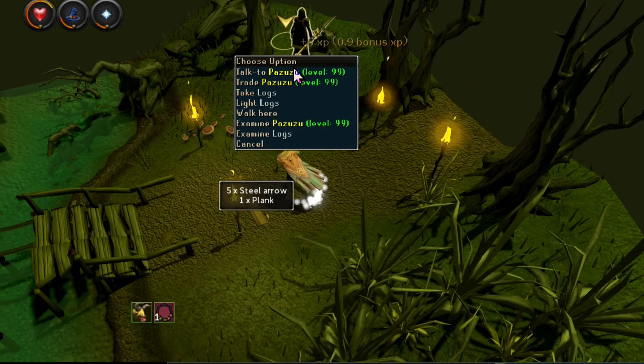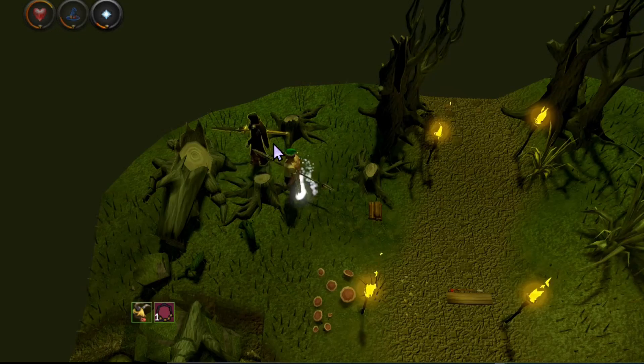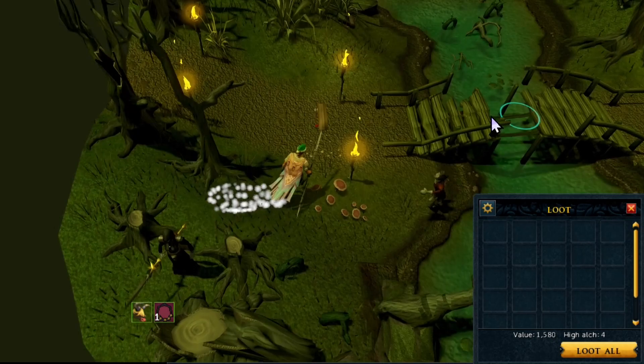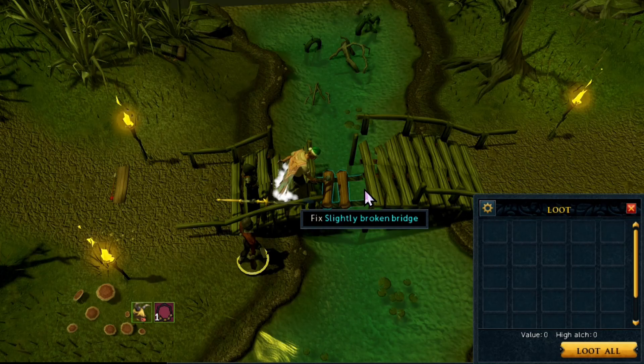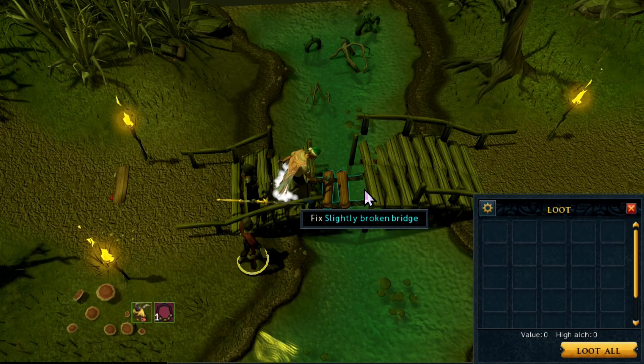When it comes to the bridge event, it is quite simple. You want to gather some logs by woodcutting the trees — sometimes they fall on the ground and your minion actually helps you collect them. When you have three logs, click Fix Broken Bridge. Once you've done that three times, you can cross the bridge and this event has been completed. Then just click Continue Track.